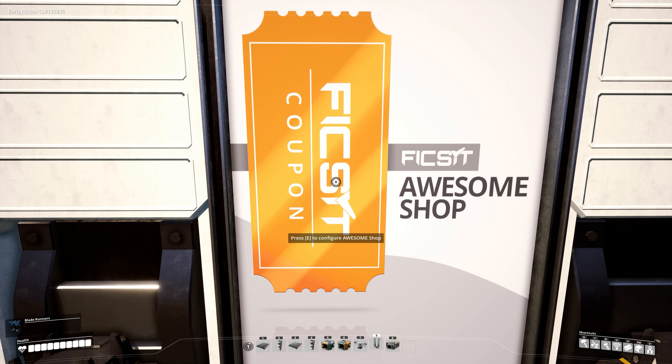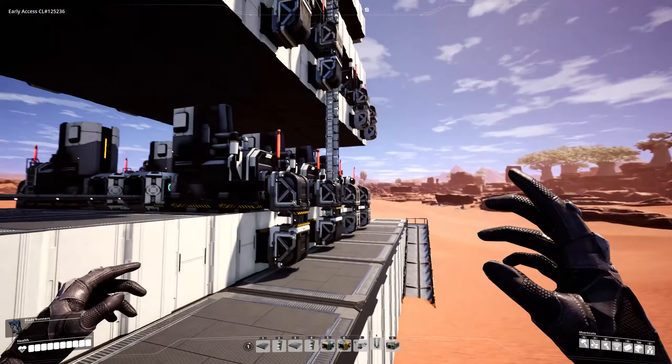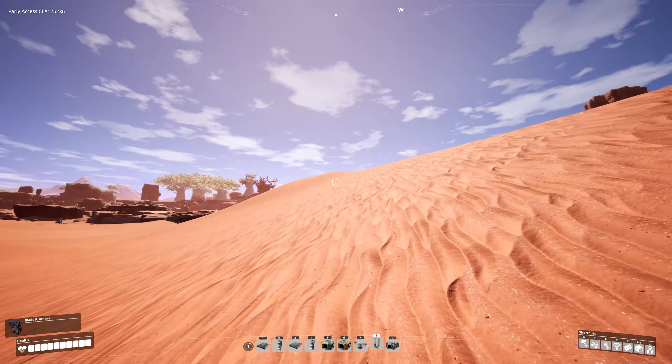The alternative — and I would recommend this — is probably one of the first things I would ever get out of the Awesome Shop, and that is the double ramp pack. This is a wonderful tool for exploring and navigating not only factories but also the world in general.